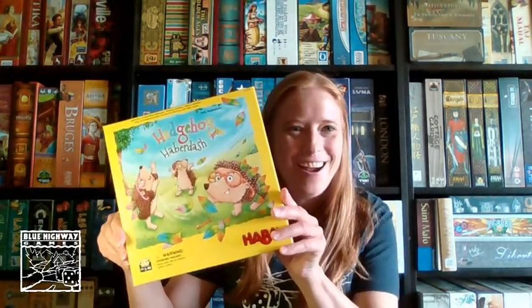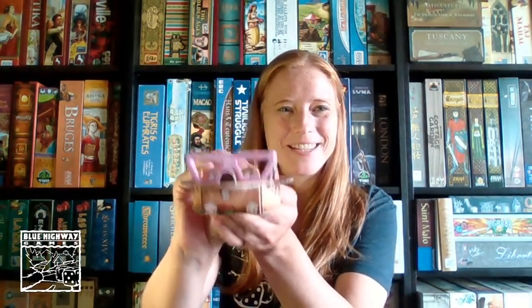First off, I'm going to get started with the kid game I brought for you today: Hedgehog Haberdash, a game from HABA. It's for young kids, ages three to four. It's about these fantastic little three-dimensional hedgehogs that have glasses. These hedgehogs are about to go play outside in the leaves because they're sad that, unlike adult hedgehogs, they don't have spiky spikes — they have soft little downy spikes. So they want to emulate the adults and get some extra spiky leaves to stick on their backs.